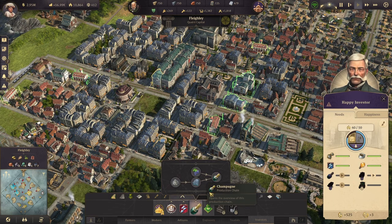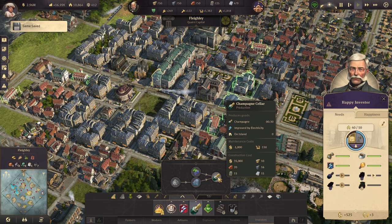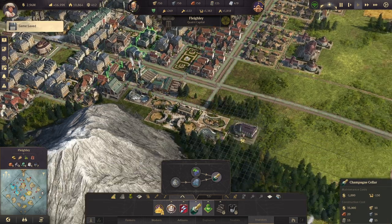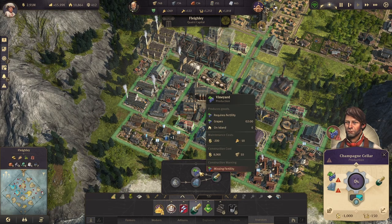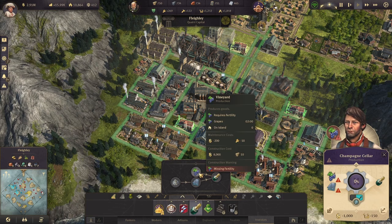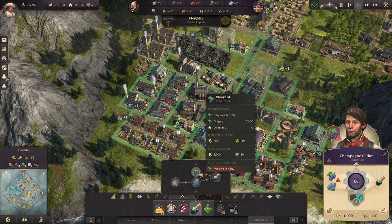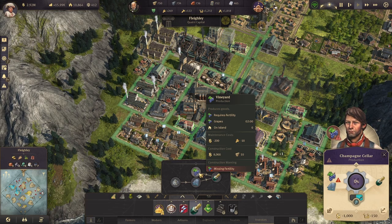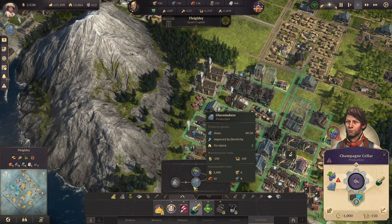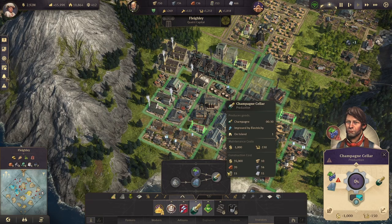The first thing the investors are going to want is Champagne. Champagne is a relatively easy production chain. The Champagne seller itself supplies quite a few investors — you'll likely only need one for a little while. I'd recommend building it on whichever island has all your electricity and production. The only problem with Champagne comes in the form of vineyards. One electrified Champagne seller needs eight vineyards. However, if you have access to the Bright Harvest DLC, you can put tractors on these and bring that down to about three vineyards, which gives you slight overproduction but is workable. It also needs a little bit of glass, so definitely have your electrified glassmakers and sand mines up and running.